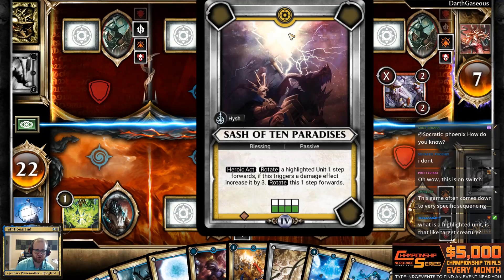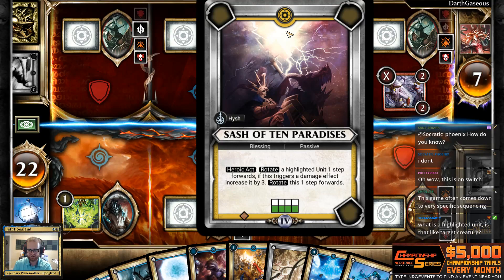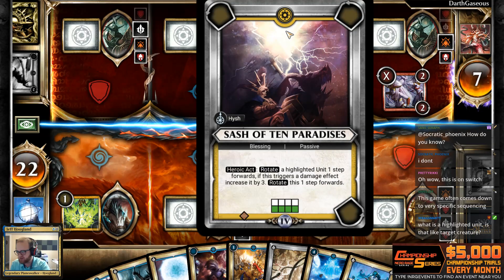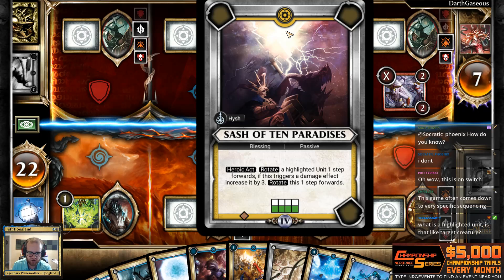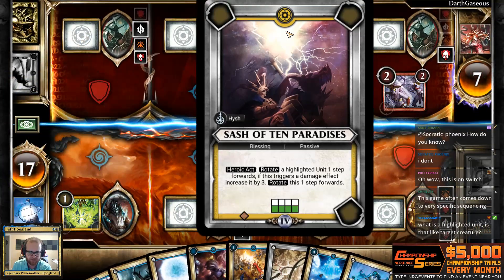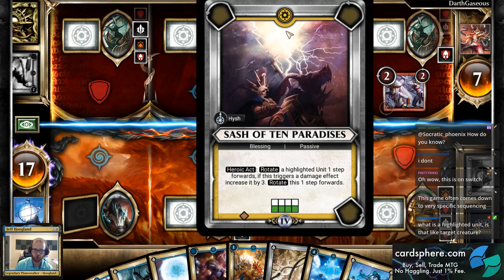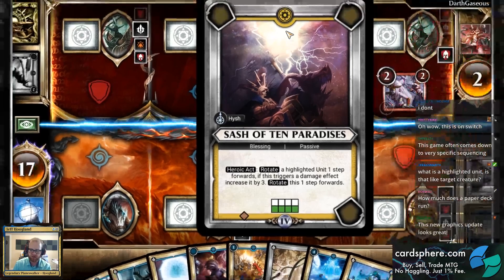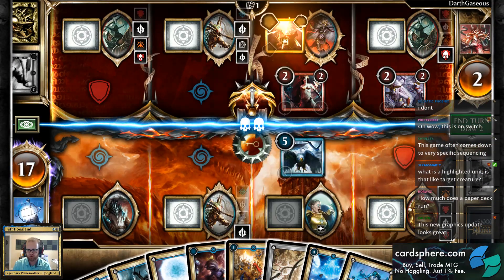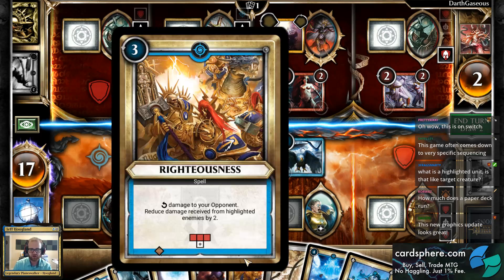What is a highlighted unit? The different grid squares on the bottom of the card — you can see the four green grid squares. A lot of control elements in this game are very position-based. The green ones indicate your units on your side, whereas red squares refer to your opponent's side.